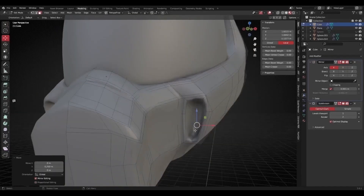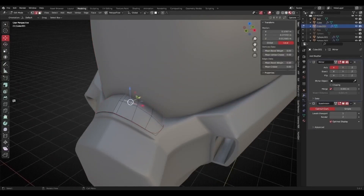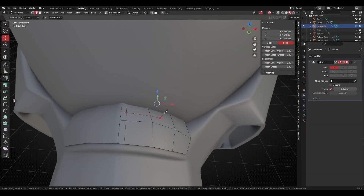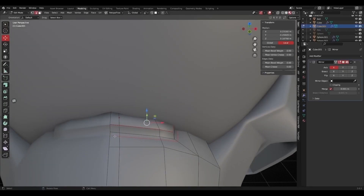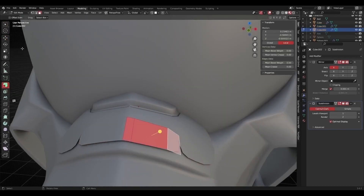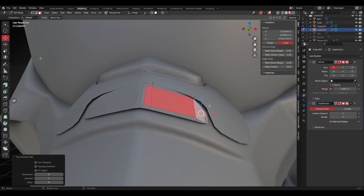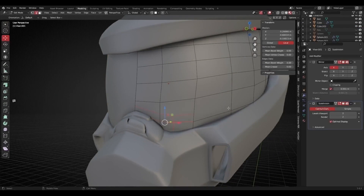A fair point to note is that doing it this way, you might end up with hundreds of small objects, so it can get a bit messy. But by the time you break everything down, it's not a big problem — you can join everything together into one object once the details look right, so you're not tripping over loose bits everywhere.